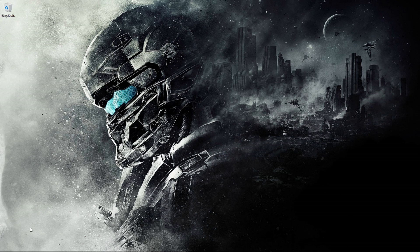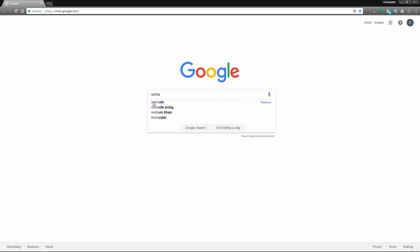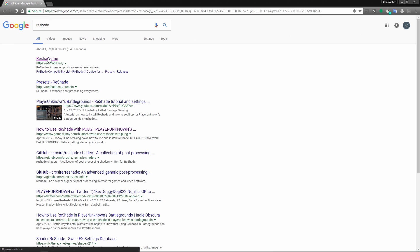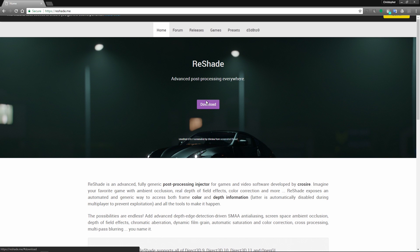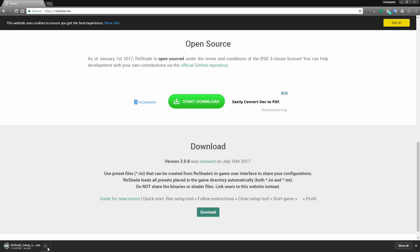Alright, so if you're looking to install Reshade for PUBG, just go to your web browser, type in Reshade, get the first one up there, click it, hit download. Just download the link. Once done downloading, open it up.